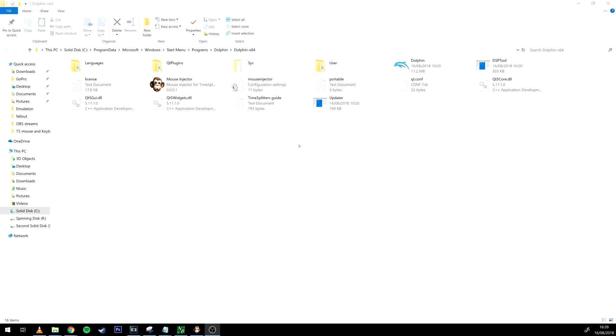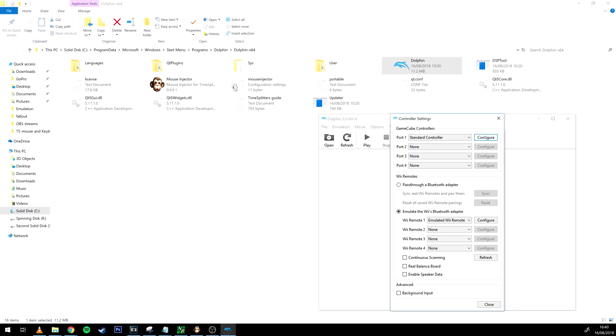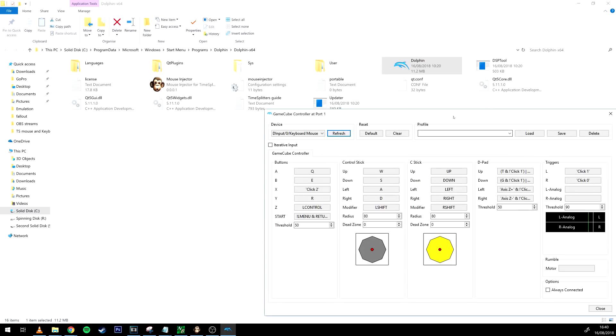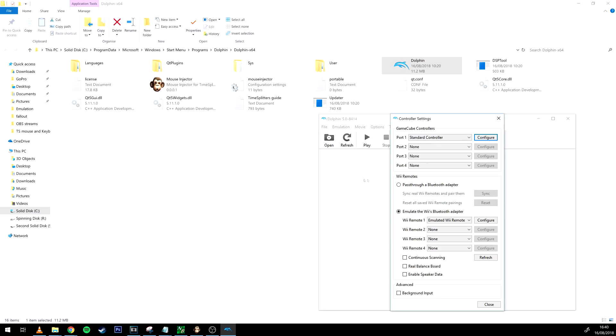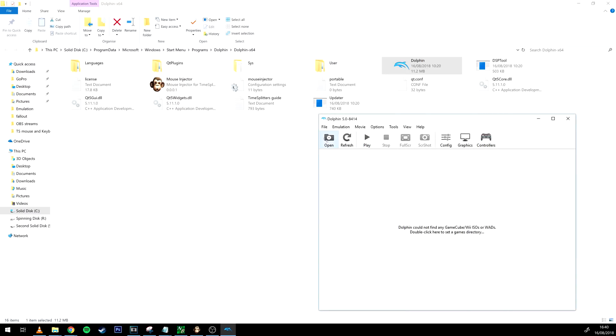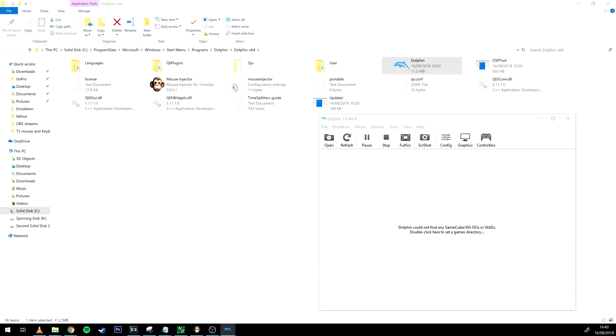Now that you have got all your files downloaded, go ahead and open Dolphin. Go to Controllers. Port one, configure. You want to go over to Devices just to make sure that keyboard mouse is there. Go to Profile, put TimeSplitters, and just to make sure, click Load. Click Close. Open your ROM — you might have saved it somewhere — open the ROM there and click Play. Bring Dolphin over here so you can see it.